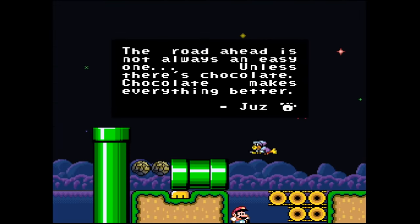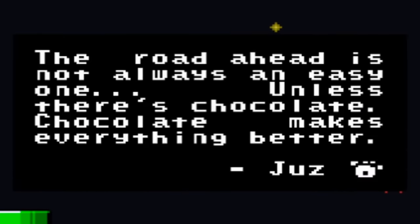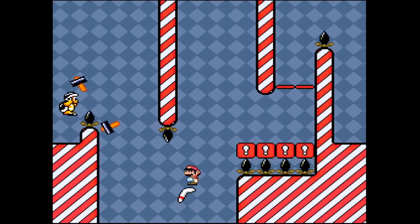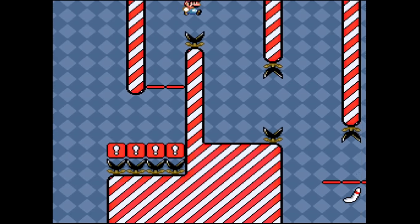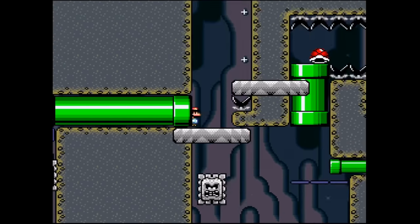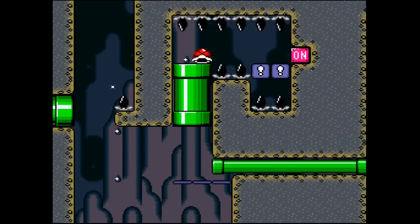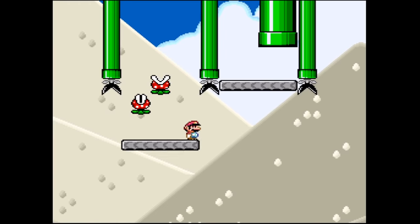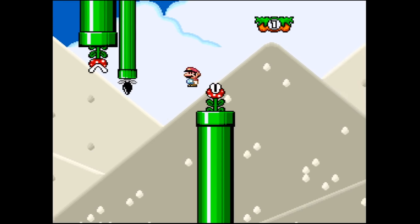Invictus prides itself on being a chocolate hack, which means it adds a ton of wacky ideas and mechanics that aren't in the vanilla SMW engine. But unlike other Kaizo games where you're thrown into the deep end without any guidance, if Mario were suddenly a franchise known for being brutally difficult, you might think this one was made by Nintendo itself.